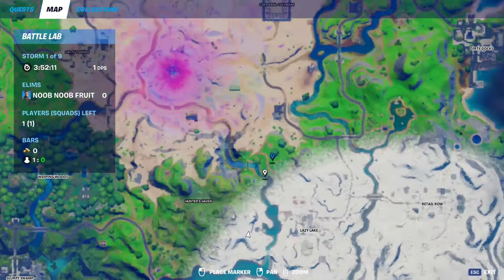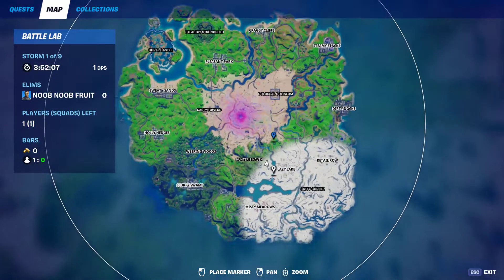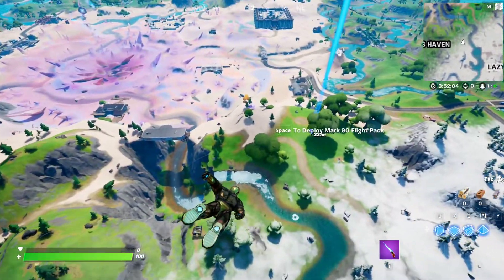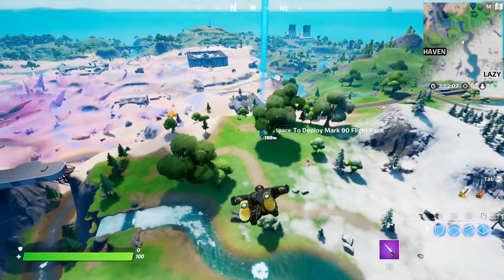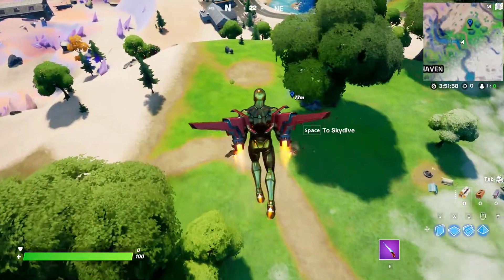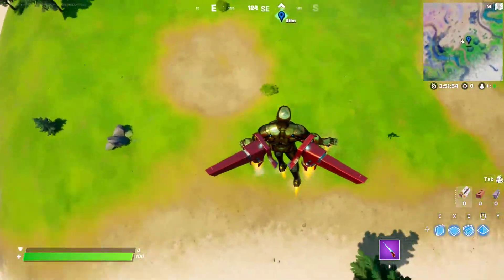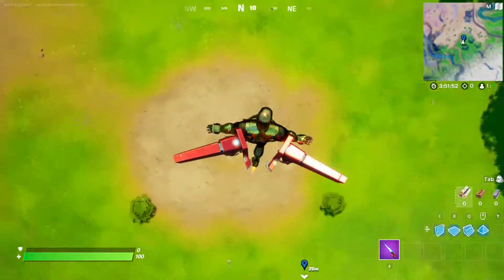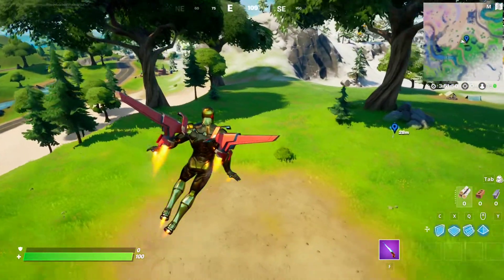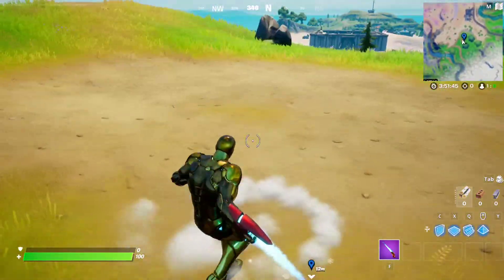Next spot is right next to Gorge's Gorge, right here. There's the patch of dirt right there and they should spawn, unless they're still bugged out — yep, they are. I think we broke the game, guys. They will spawn right here.